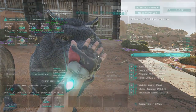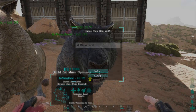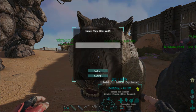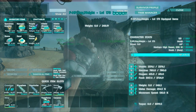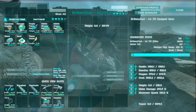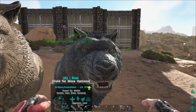Food: 3724 versus 4552, so the male has the better food stat. Weight: 238 versus 294 - so the female has the better weight. So the female has better health, better oxygen, and better weight. The male has better stamina, better food, and better melee. The stats are perfectly evenly divided, which is kind of a good thing.